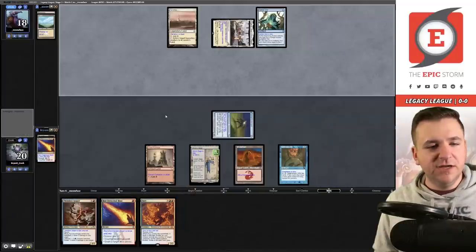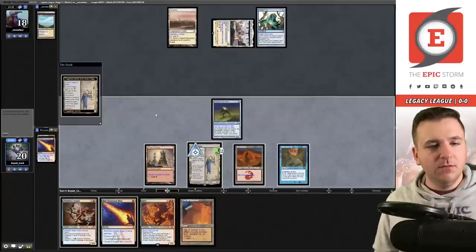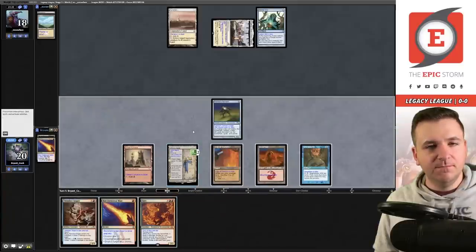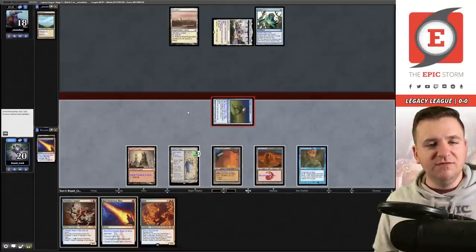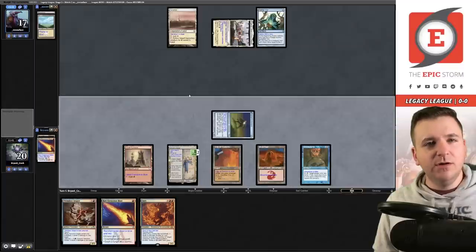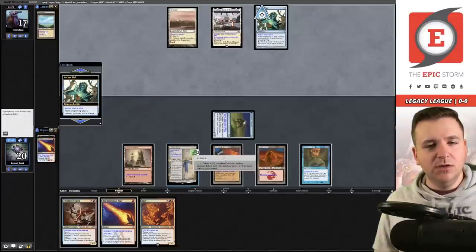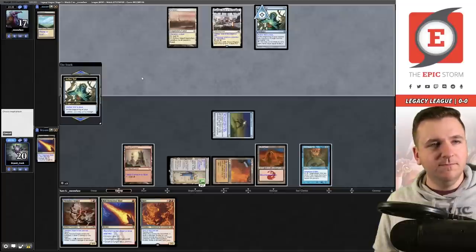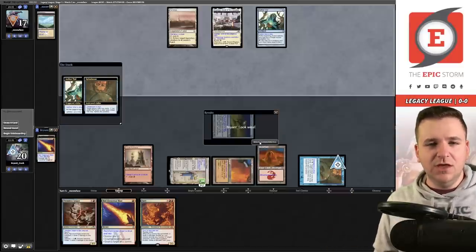I'm not going to activate Grindstone yet because I want the ability to protect my Painter Servant. Drew the City of Traitors. If I activate in their upkeep, they could have double Swords to Plowshares — but I don't think I'm going to play around that; they probably bottom Swords against my username. So I activate Grindstone targeting the opponent, and they concede! Take that, Death and Taxes.